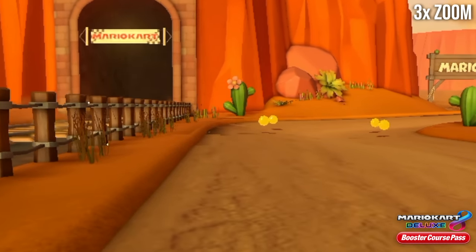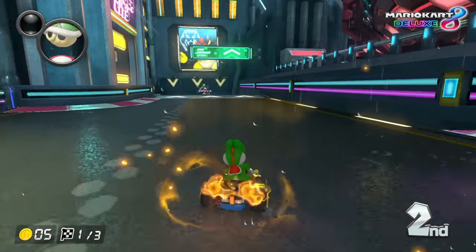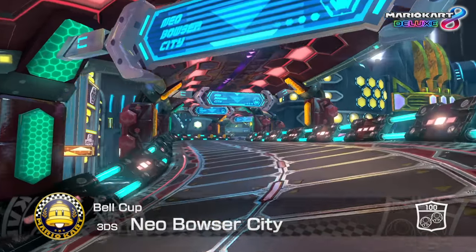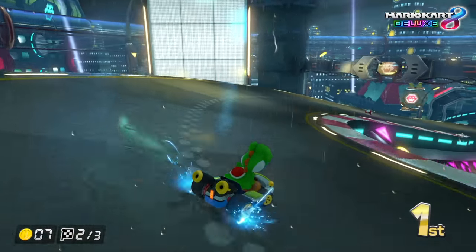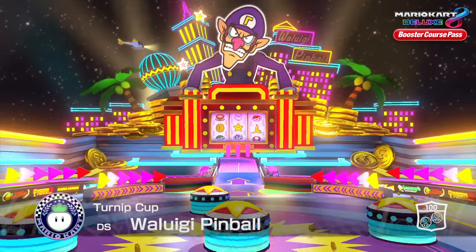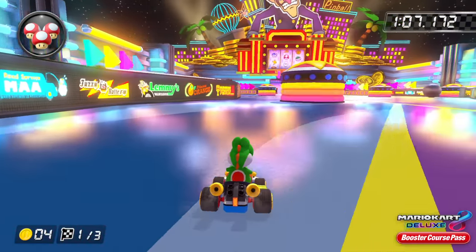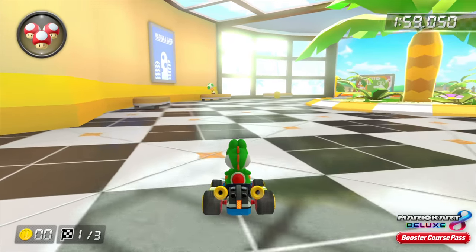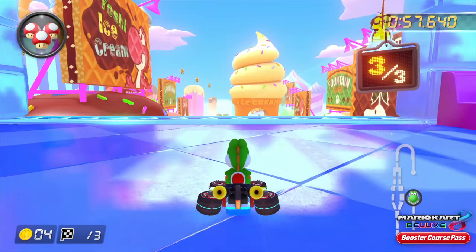More annoying, however, is the implementation of cube maps for reflections. Cube maps were used to simulate reflections on some tracks in Mario Kart 8 already, probably most prominently in Neo Bowser City. But these cube maps were relatively subtle, and importantly, those tracks are full of fast turns, making the static nature of those reflections less obvious. The Booster Courses use cube maps in a much less tactful way. Just look at Waluigi Pinball, which has a big, ugly, low-resolution cube map for a long, relatively straight section of track that harshly exposes the limitations of the cube map technique — it really just looks awful. Other surfaces, like the court area in Coconut Mall and the finish line straight in Sky High Sunday, also showcase a pretty crude use of cube maps.